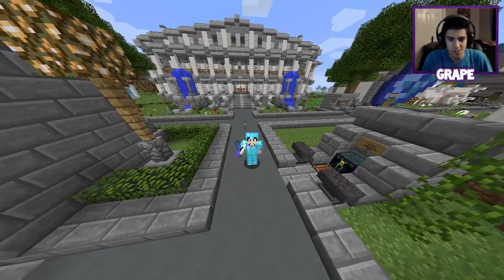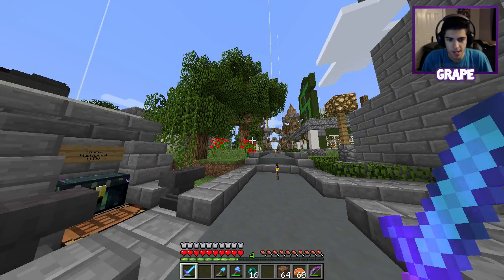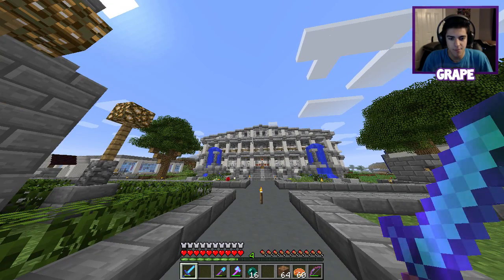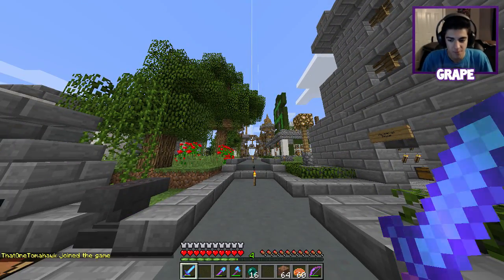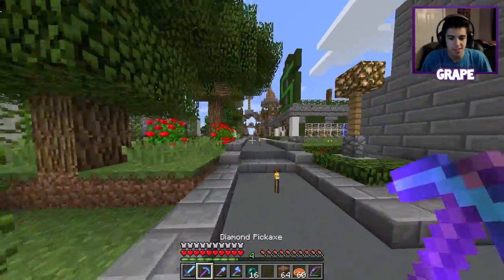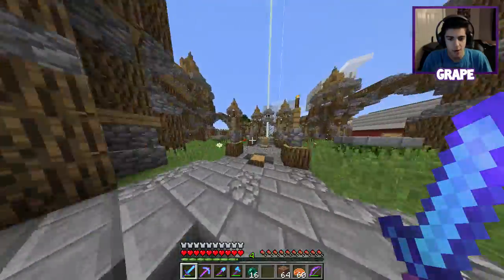Hey everyone, my name is Grape Applesauce, welcome back to another episode of the Cube SMP. Today I'm here at spawn, we got a couple new things to show you guys at the spawn area, but also I want to do something over at the Cube Plex. I want to finish the cubicle today, but first I have some things to do around spawn. I'll go ahead and check this chest - I already have it in my inventory - this efficiency four pick, because my other pick sadly finally broke and we need to move on to a new pick.